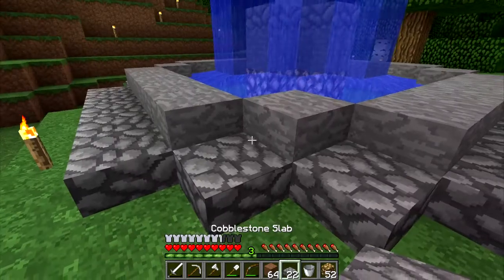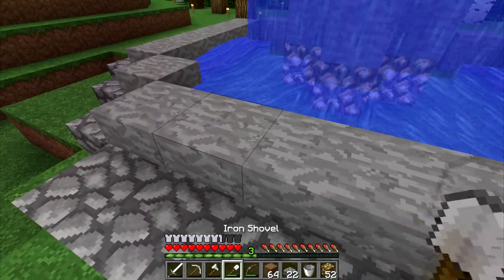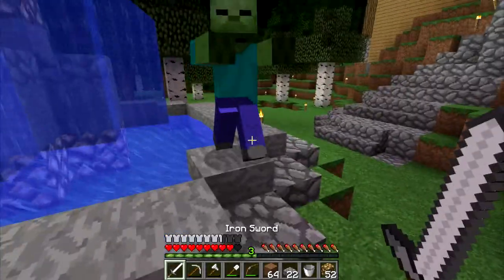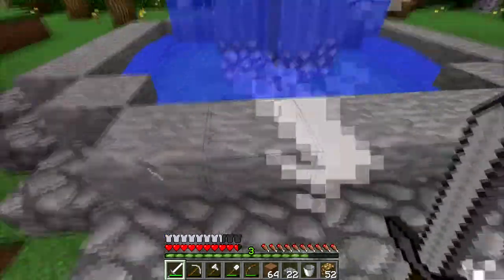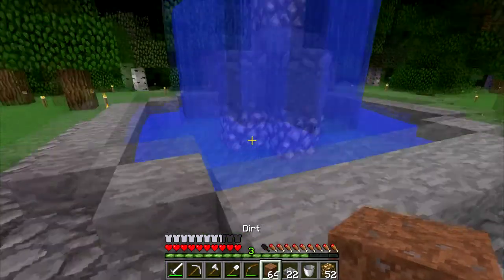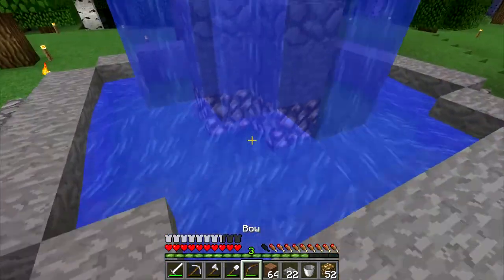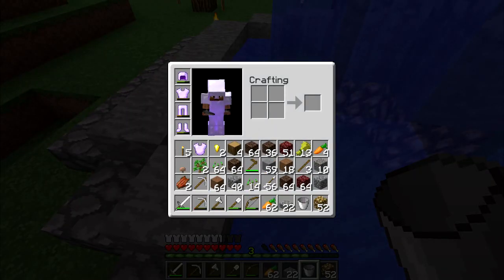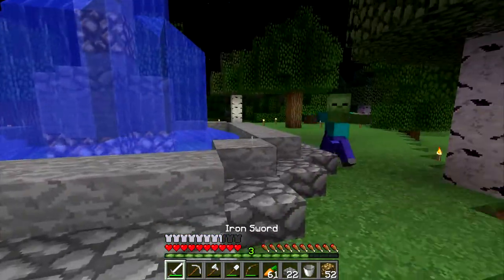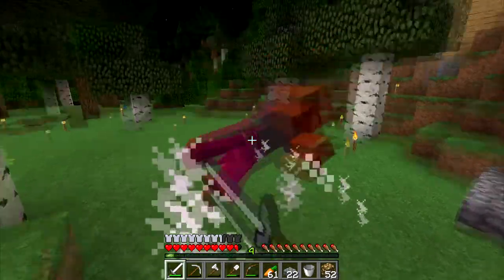We should put a pattern down here - maybe glowstone right here, or two glowstone. Oh gosh, zombie! I need the sword out now. You're dead. I think two glowstone or glowstone on the edges right here would be good. I think glowstone in moderation is the best. Let me eat real quick. I don't want to dig out all this stone because I don't want to smelt more. I hate how these zombies just come when I attack other zombies.